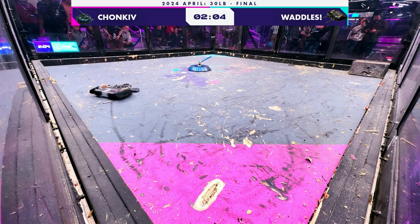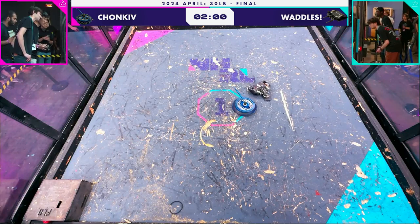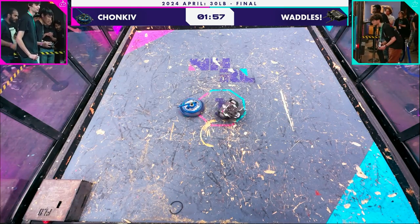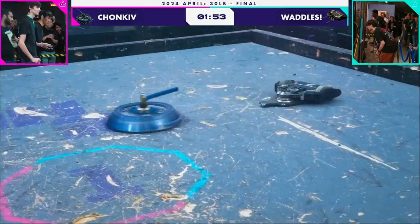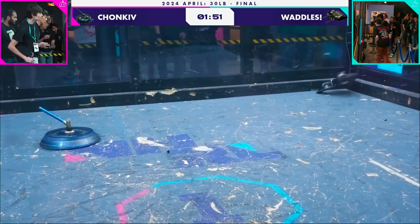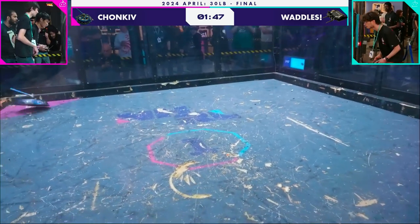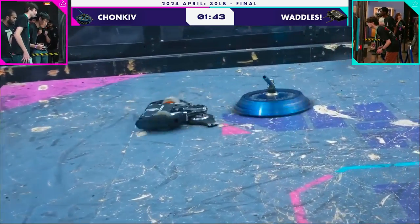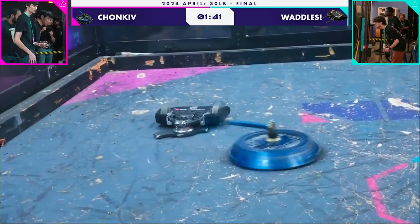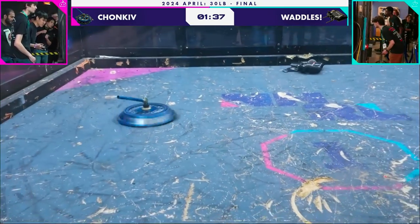The students from Georgia Tech are here to play. Chunky earlier today went out of the gate and immediately lit on fire and forfeited in a fight. It has come back with a vengeance and torn through every robot. Waddles now has no weapon and it's just getting tossed. There's a belt on the floor — maybe a belt from Waddles. Waddles now is just trying to break Chunky's fist with its face.